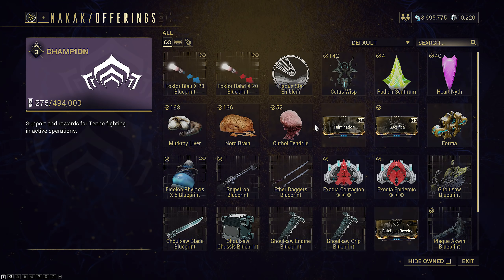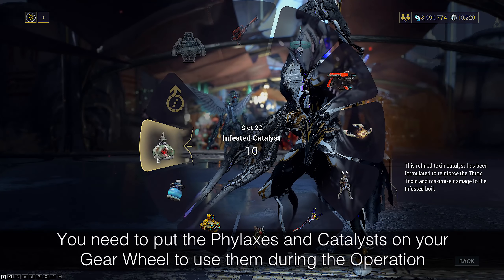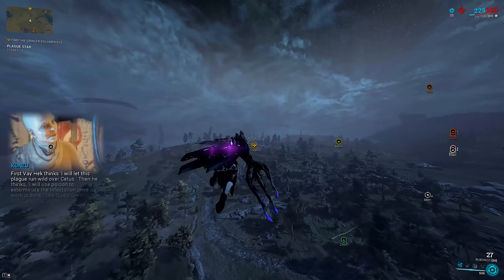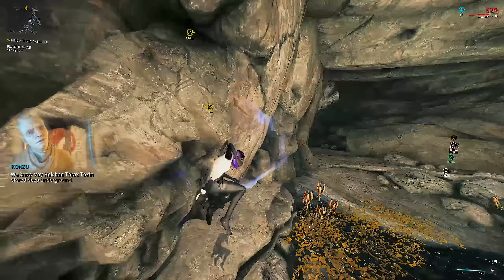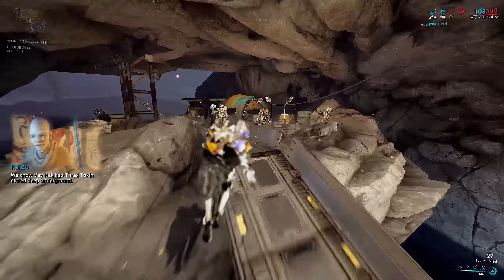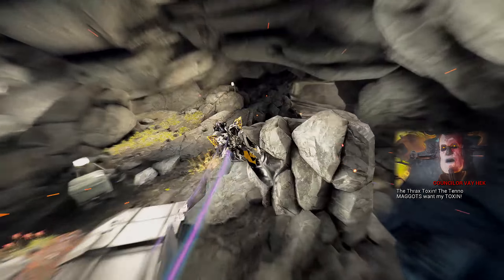The operation is split into a four-stage bounty started by talking to Konzu. In stage 1, you head into a cave at the right, left, or upper left areas of the map. These caves are generally fixed and tied to the two-and-a-half-hour bounty rotation. You head inside and grab a Thrax Toxin canister from the Grineer. These are larger caves so it can take a decent trek inside. Once you've gotten it, you've completed Stage 1.